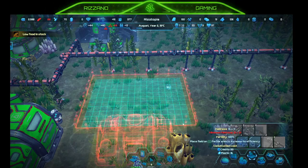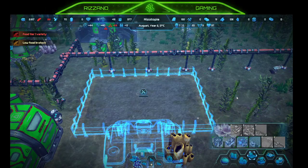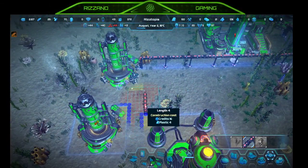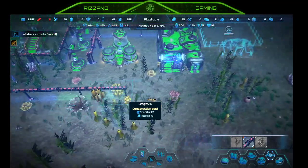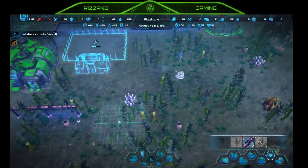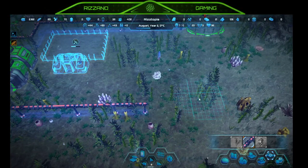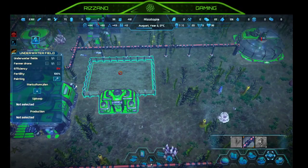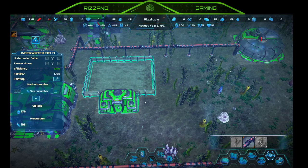Minimum is 12 by 12 — let's do that. Connecting pipelines — you go out here, you go here, and here. Am I missing something? I'm low on plastic. We've got to wait for more. Assigning mariculture — plant a sea cucumber since that takes the lowest number of days. New people have arrived.